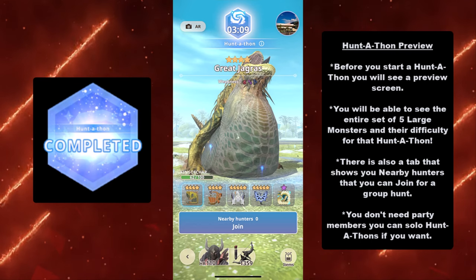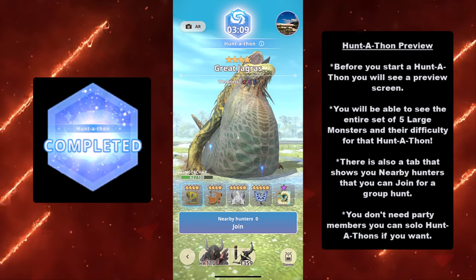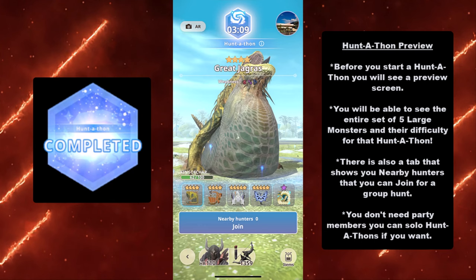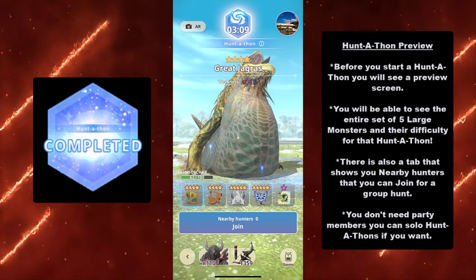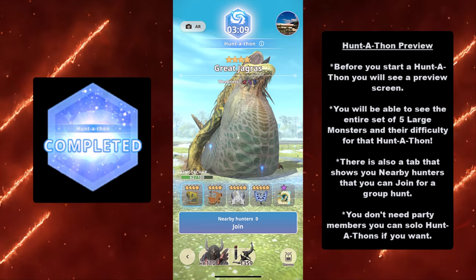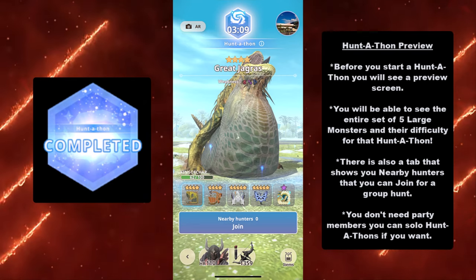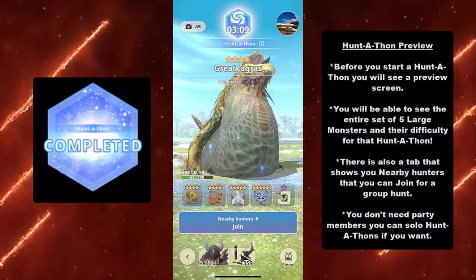There's also a tab that shows you nearby hunters that you can join for a group hunt. As you can see, that's the usual life of a solo player — there are zero nearby hunters, even though I'm in the Mall of Asia in the Philippines. But you can still start hunting solo. You don't need party members — you can solo Huntathons if you want to.